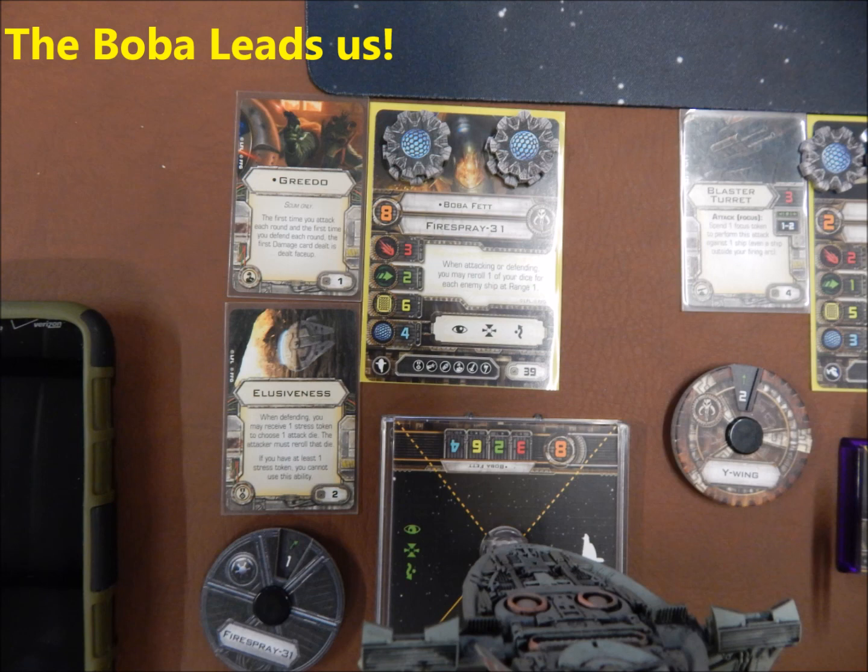Here's what I brought. I have Boba Fett in his Firespray, obviously. I've got Greedo — what Greedo allows me to do is the first damage card that's issued out is turned face-up, and that includes the first damage card done to Boba. That can be really bad, but it can also be incredibly good. Boba's got four shields, so it's a while before he starts having to flip the card. He's also got Elusiveness — when defending, I can receive a Stress Token and force my opponent to reroll one of his attack dice.